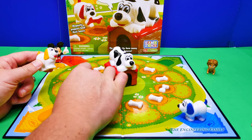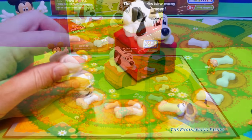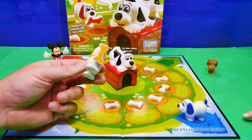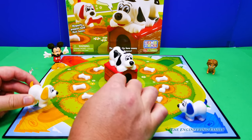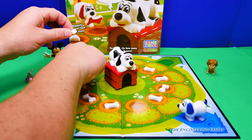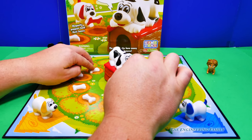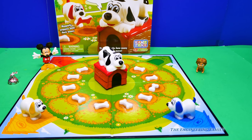So, you gotta take it and you gotta pick it up with your doggy, like this. And now you're actually cheating, because you already know it's right there. So, you better not choose it. Look, there's yellow. Since my doggy's yellow and there's a yellow bone, I would get to keep it. But the Assistant's right, so we gotta move it around so we don't know where that one's at. We don't wanna know, because if you move right there, you already know what it is. Then you'll be cheating.